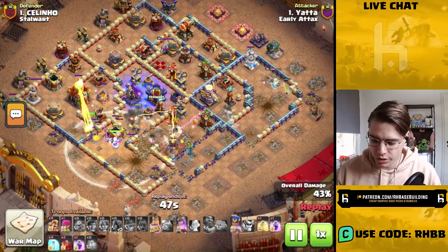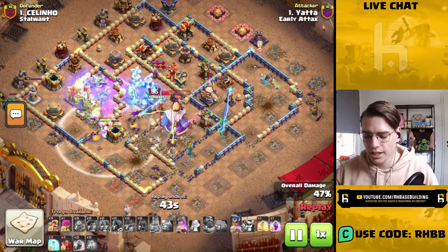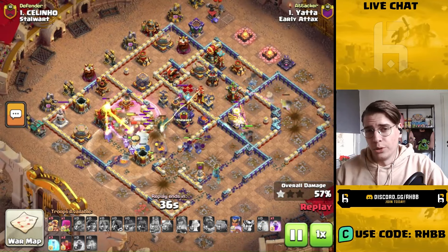You get all three sides of the base: the right side with the queen, the middle with the RC, and the left side with your rootriders, your king, your warden, etc. And they manage to do these attacks within 1 minute 30.